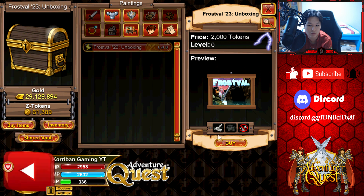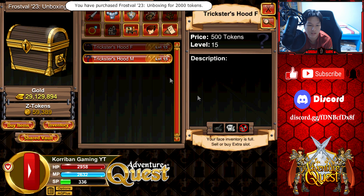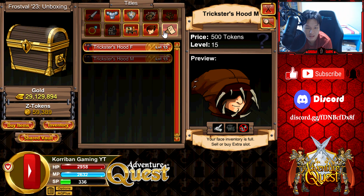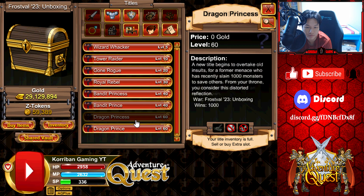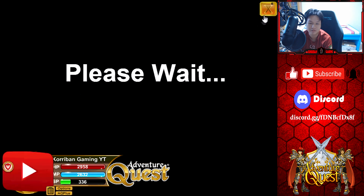Painting for 2000 tokens — I think I have to pick this up because I am a collector after all. And just in case you want to go back and play this, there's also the trickster faces for tokens. These look pretty nice, I think I'm gonna give them a 7 out of 10. And then you have your war waves for those who finish the war — I didn't do any so I'm not going to be able to buy any of them. Dragon prince — wow, that's a pretty cool name.